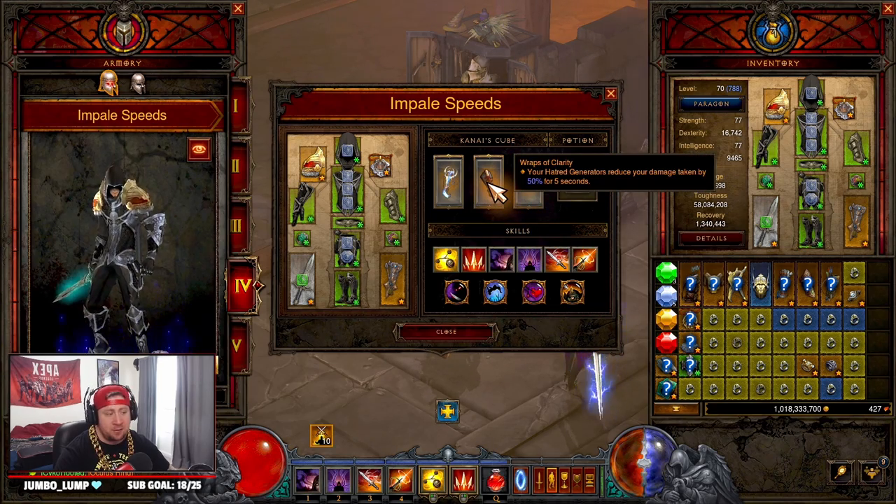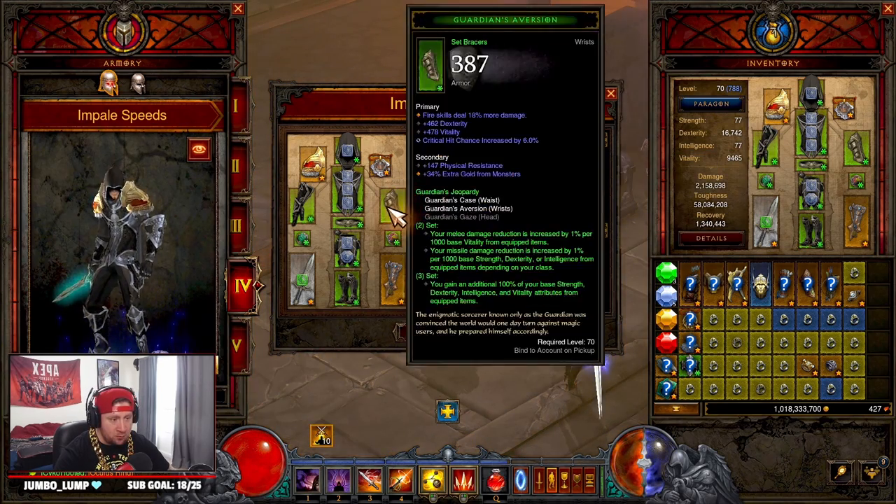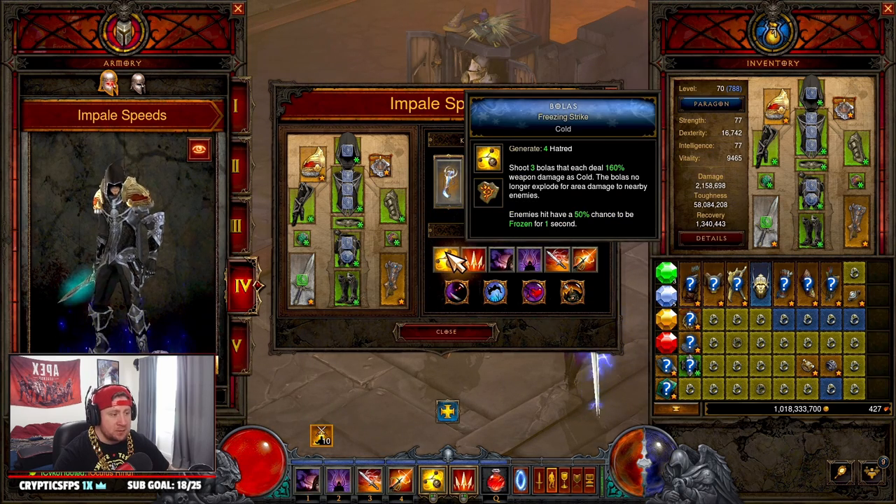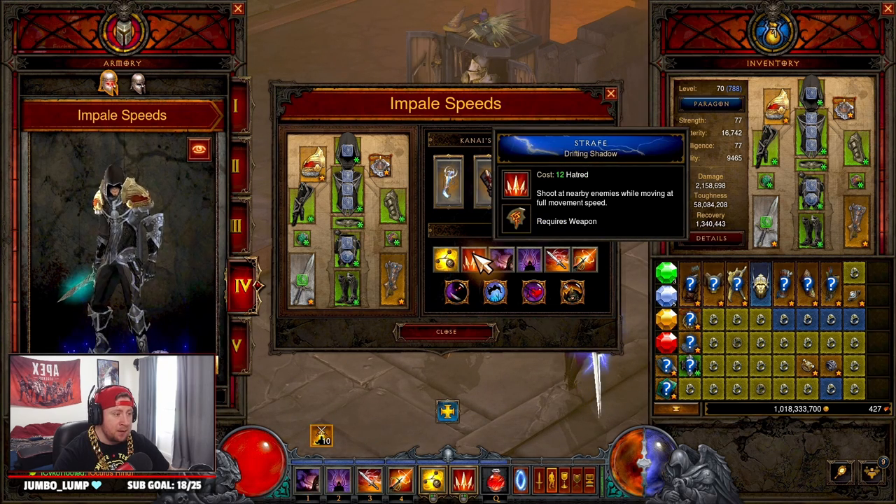In the Cube we have Dawn to have permanent uptime on Vengeance — you need 20% or 37% cooldown with a maxed Dawn for 100% uptime on Vengeance — Wraps of Clarity for damage reduction, and Ring of Royal Grandeur to complement the sets. Into our skills, Bolas with Freezing Strike helps us with cold damage and potentially freezing enemies, with a big chance to freeze.